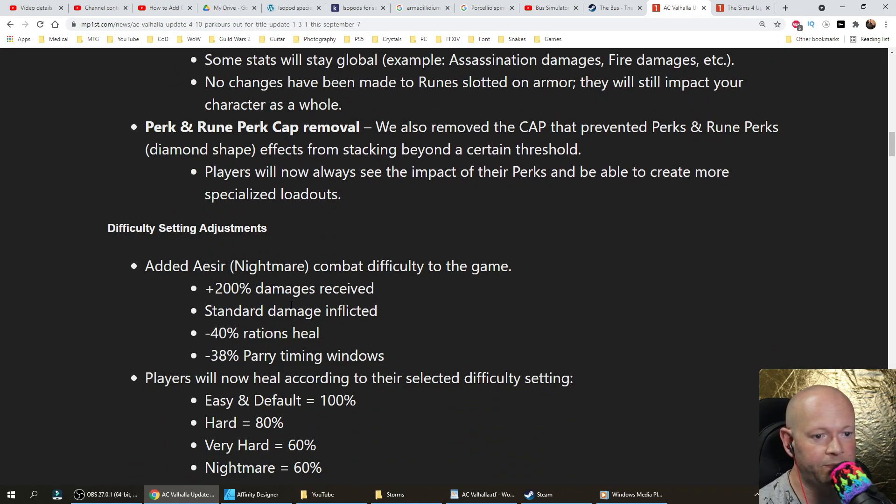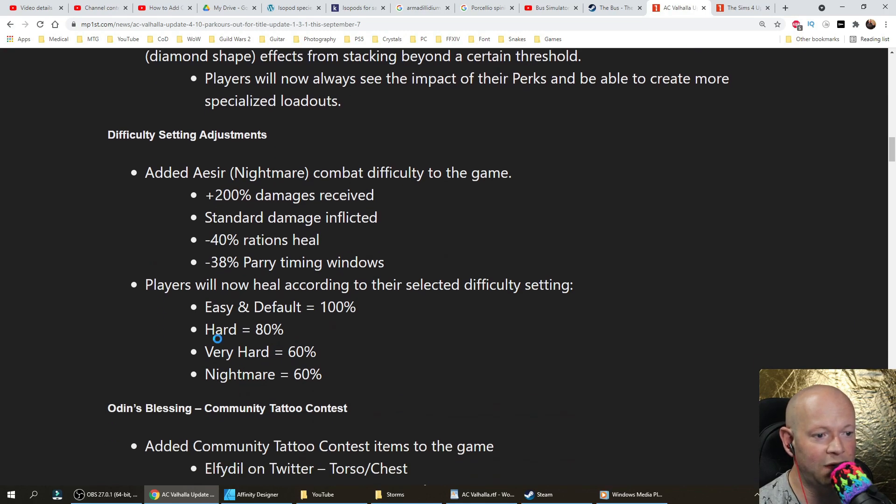Difficulty setting adjustments: added a Seer Nightmare combat difficulty to the game — 200% more damage received, standard damage inflicted, minus 40% ration heals, minus 38% parry timing window. Players will now heal according to their selected difficulty settings: Easy/Default 100, Hard 80, Very Hard 60, Nightmare 60.